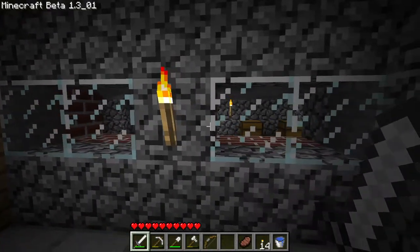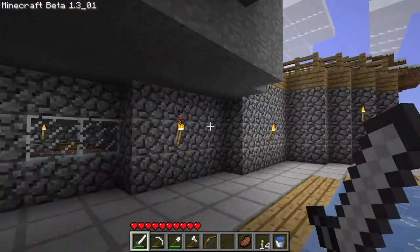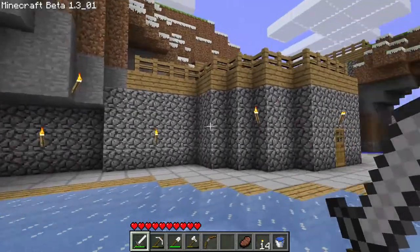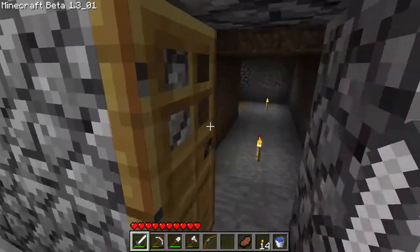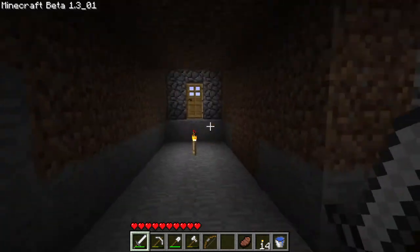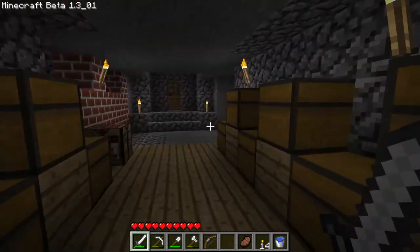Hey, what is up everybody and welcome back to another episode of Minecraft Time Traveller! So in the last episode we worked on this little area out here. We made this wall with cobblestone, we worked in the basement - well, it's a cellar. We made this little path. I haven't done anything since last episode actually. Yeah, this is what we did last time - got a nice little cellar.